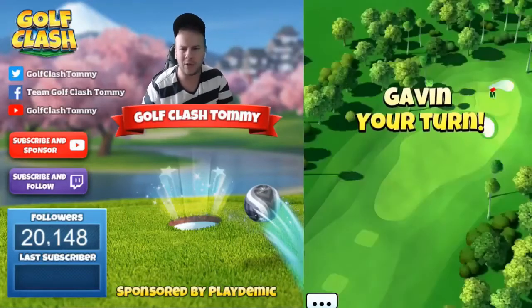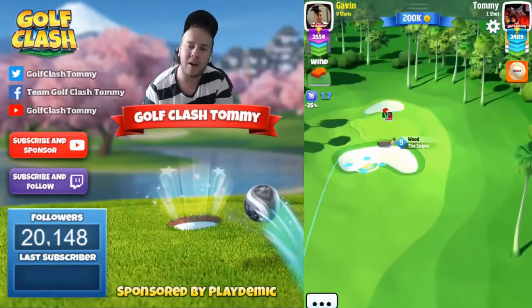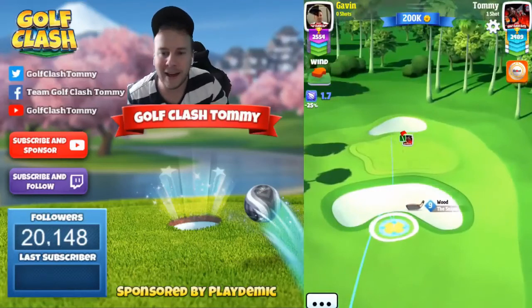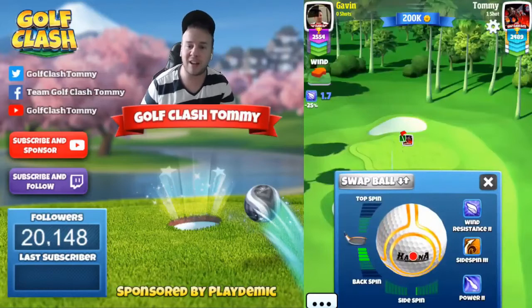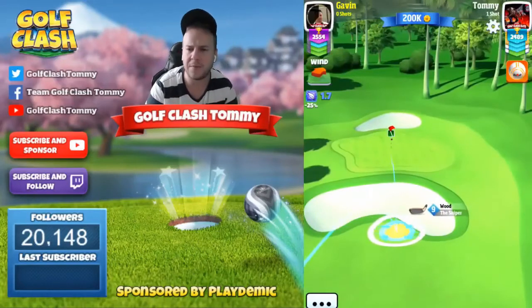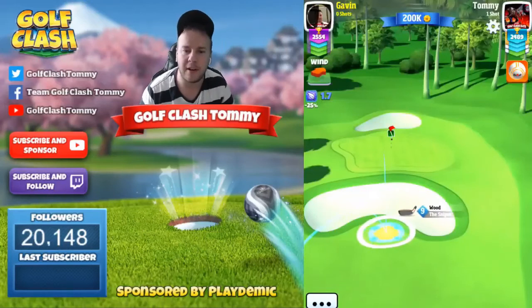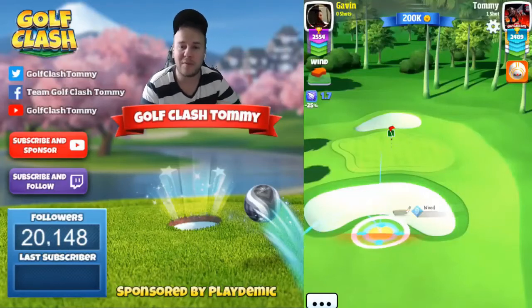If we're going to have wind left to right, we don't have to use side spin to the left because the ball is going to be pushed from that far away up towards the pin anyway. It's important to use somewhere between 2 to 5 bars of backspin depending on how strong the wind is. With headwind I go with 2 to 3 bars of backspin, and with tailwind I go with 4 to 5 bars of backspin.